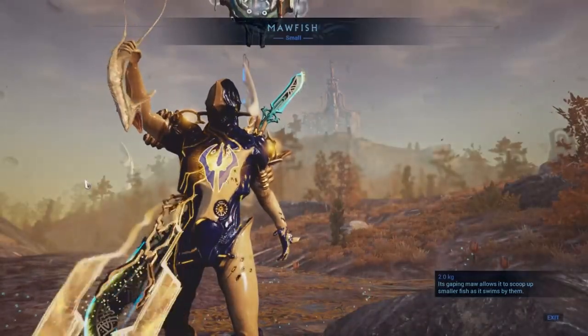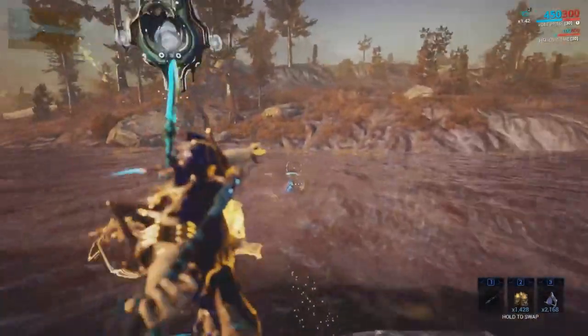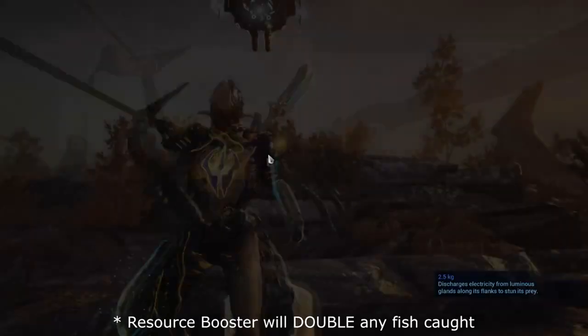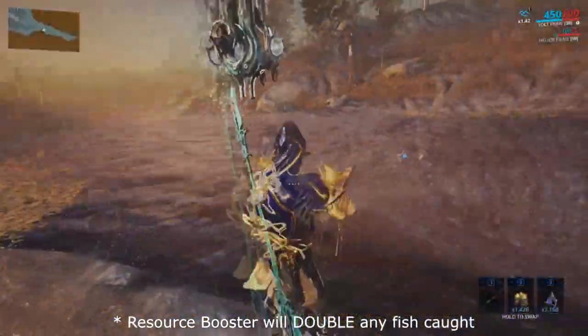So for example, if you catch one fish with no buffs, well then you just catch one fish. But if you catch one fish with a resource booster, it doubles to two as a reward.